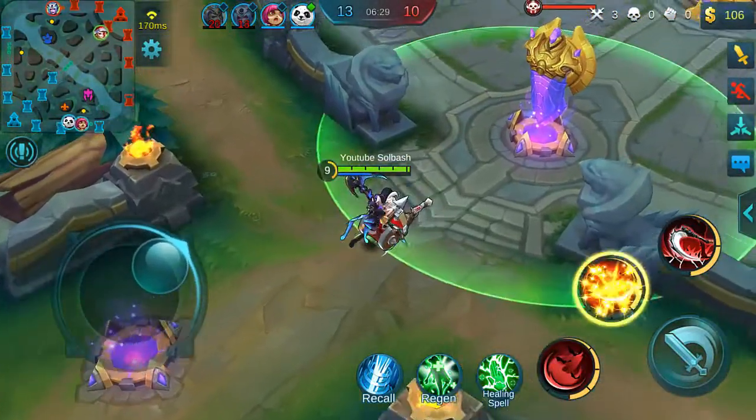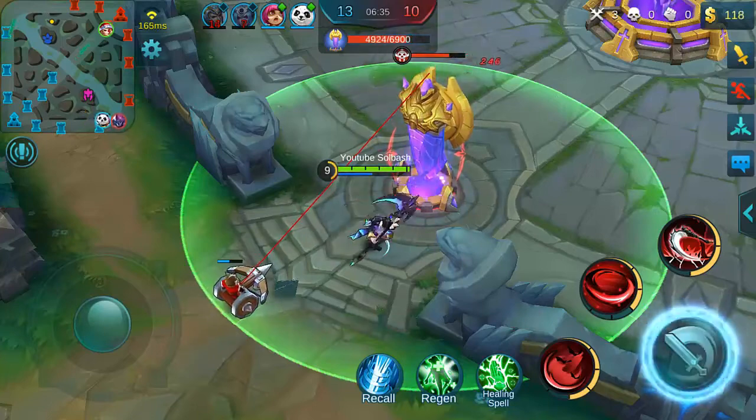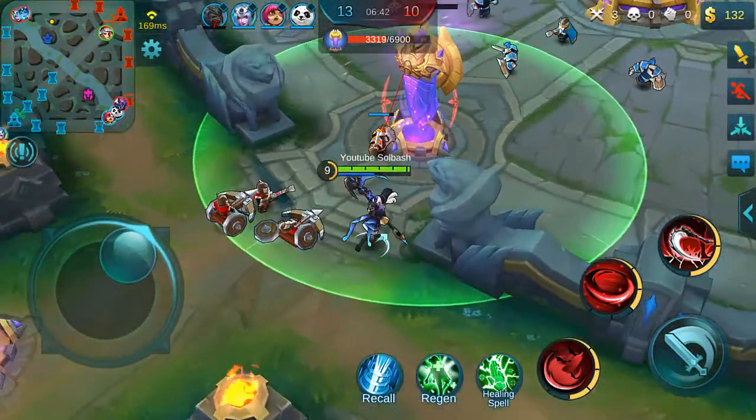Ruby with lifesteal is just pretty hilarious. She's already pretty tanky, so you give her something to get life back with — especially two different types of lifesteal. I could have just stayed under the tower.